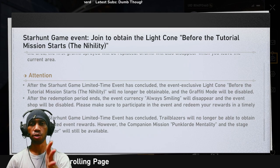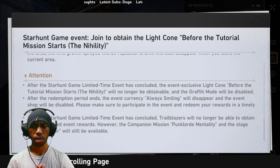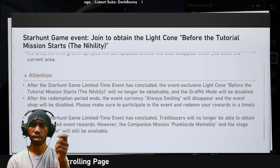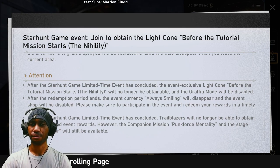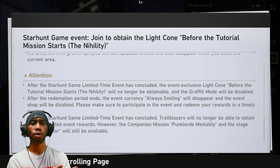Also, the gravity mechanic works in certain areas — you can use gravity in specific zones, but when you leave the area, the gravity effect is gone. And after this event ends, the gravity mechanic also disappears.